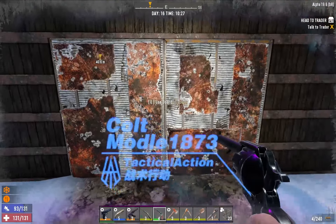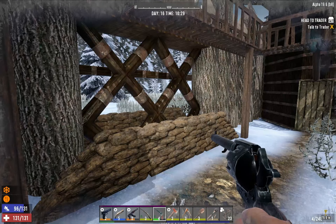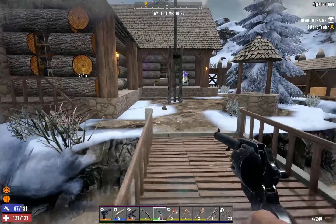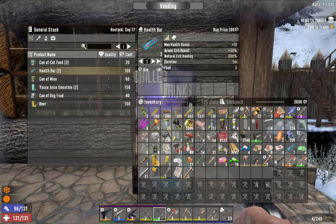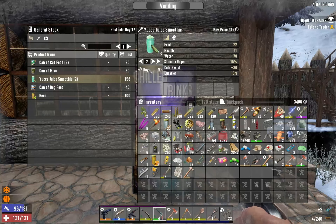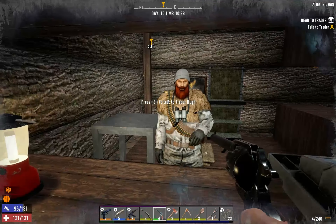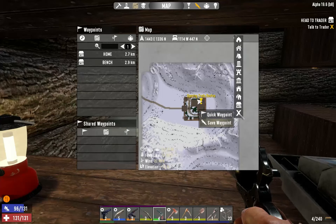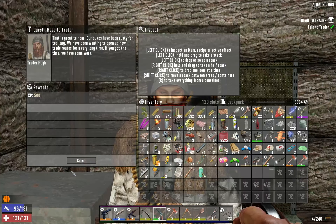What the hell is that — a wolf? Let's get inside and close the door. Wow, there's a lot of wildlife out there. Let's go ahead and buy some smoothies — hell yeah! Let's go talk to the trader. Let's go ahead and mark him — save waypoint. Trader Hugh. All right!